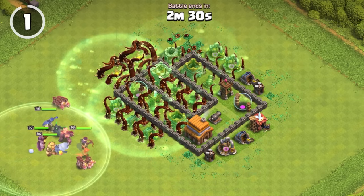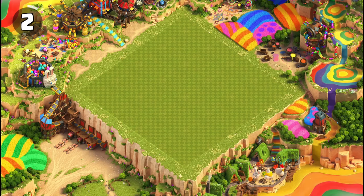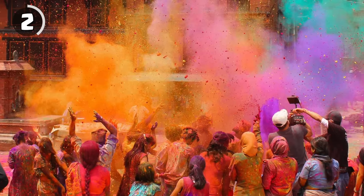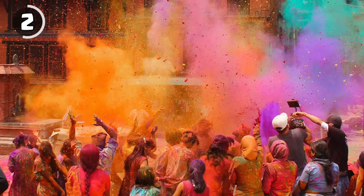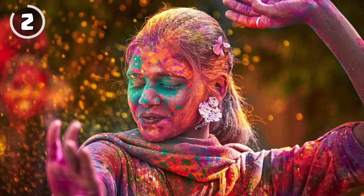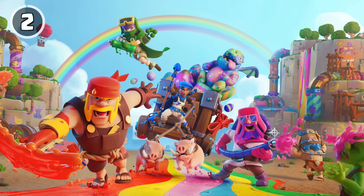The Painter's scenery was partly inspired by Holi, a festival that takes place in India that celebrates the triumph of good over evil. Throwing various colors is part of the celebration, which is referenced in the loading screen as well.